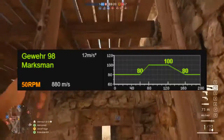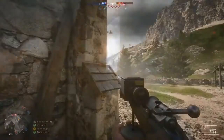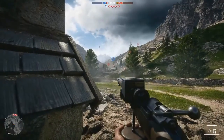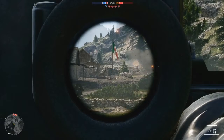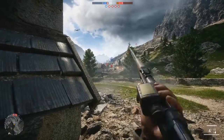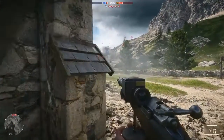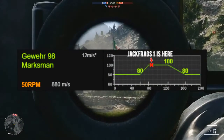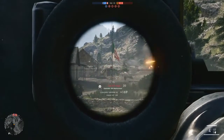At 80 meters the 100 damage sweet spot begins and then it ends at 120 meters, and here is an in-game demonstration of that for those that enjoy visual aid. My friend Jackfrags1 is on a flag about 88 meters away. I then hit him in the upper torso and you'll see that I kill him in one shot, with enemy hit 100 damage shown at the bottom, because 88 meters is in that sweet spot zone of 80 to 120 meters. I don't have to headshot him to kill him in one hit if he's on full health.